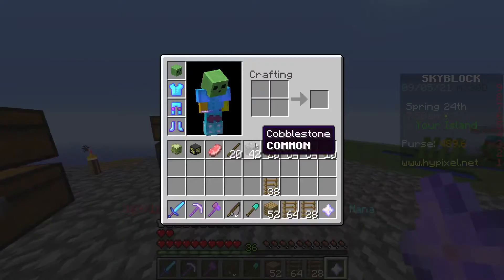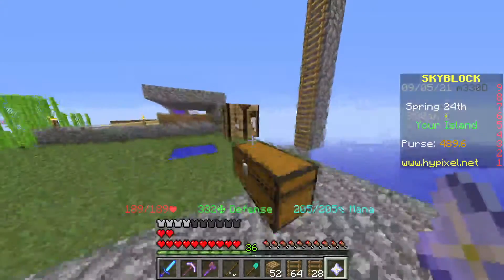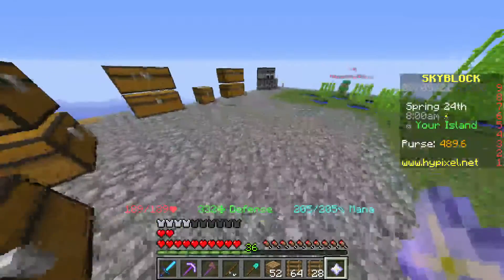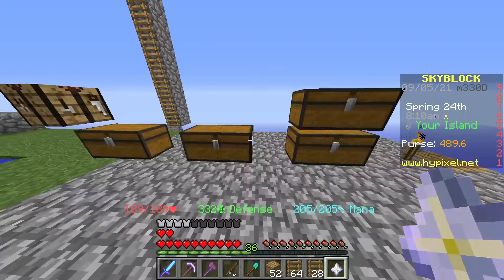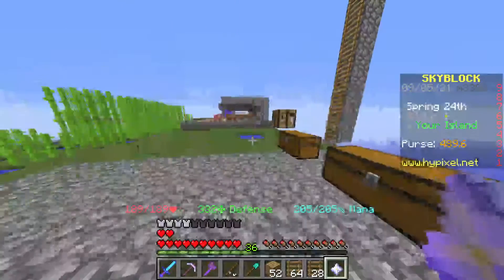So you've got to get sugarcane and then get your crafting table, and then you've got to craft the sugarcane — you should find the recipe. When you craft the sugarcane it turns into enchanted sugar, and it takes a whole lot of sugarcane.